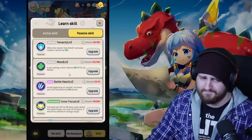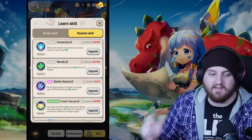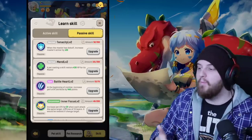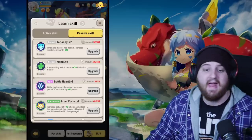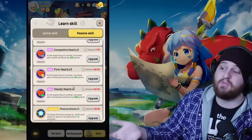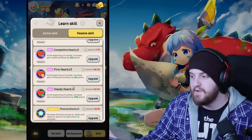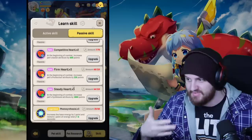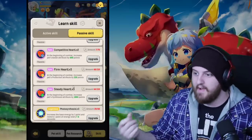At number three is Battle Heart: at the beginning of combat, increase the pet's attack attribute by 940 points. That's less than Inner Focus's max stack, but it requires no stacking and works for any fight universally. It persists from the very start of combat with no downside. At number two is Competitive Heart: at the beginning of combat, increase the pet's assist attribute by 600 points. This is amazing because the pet's assist actually increases your own damage, meaning you scale infinitely better. It snapshots onto your abilities and continues to compound throughout the entire fight.